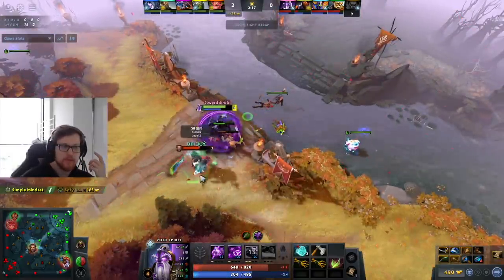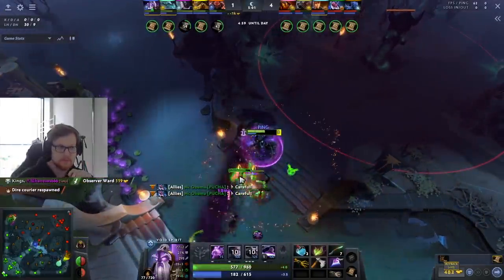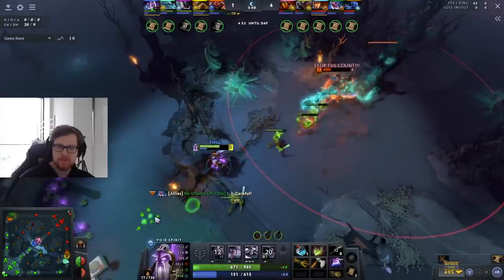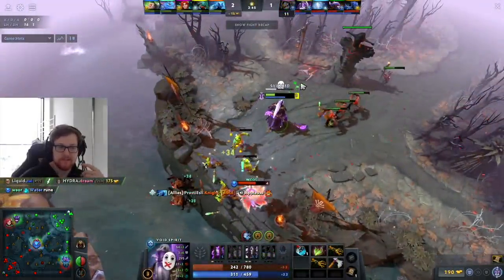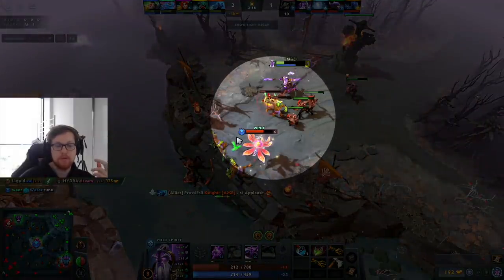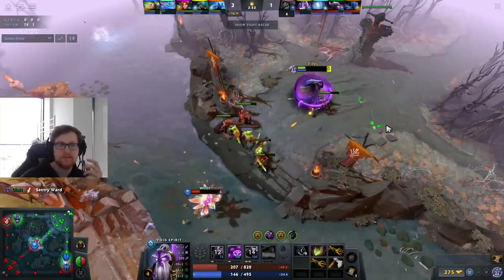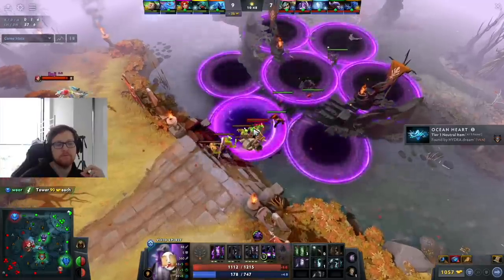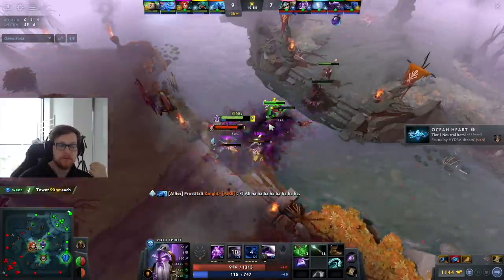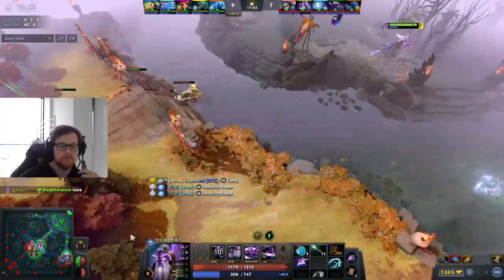Another way to harass the opponent is with your Aether Remnant. When you're pushing the wave into his tower, you can place a Remnant on his natural walking path. What I usually do is when the creep is at around 20–30% HP, I use a Remnant and then instant hit the creep right before it dies to get the last hit, and he will also get pulled into the Remnant. He gets pulled back into your creep wave so the creeps also attack him, meaning he gets harassed by your attacks, the Remnant, and the creeps hitting him. That's the most damage you can do to him in lane other than the shield.